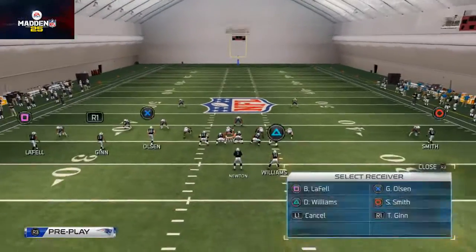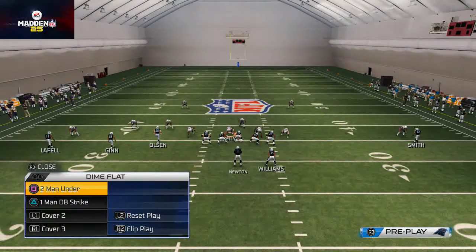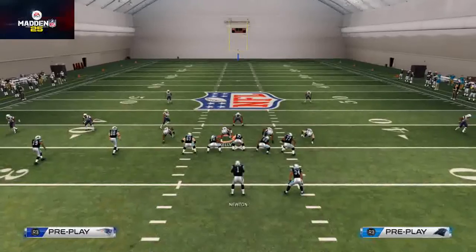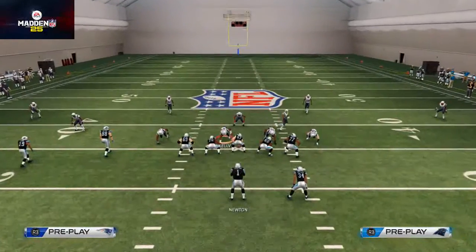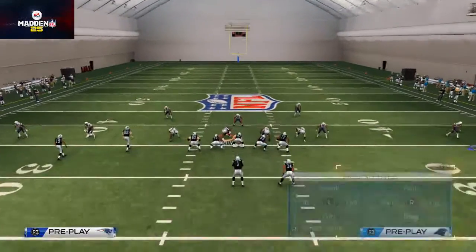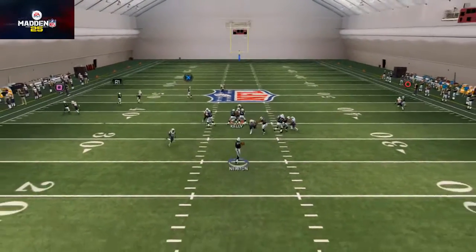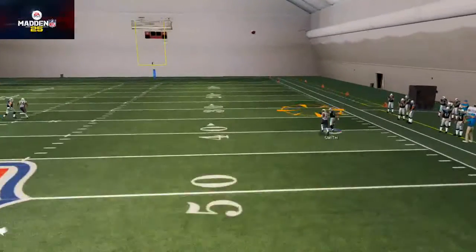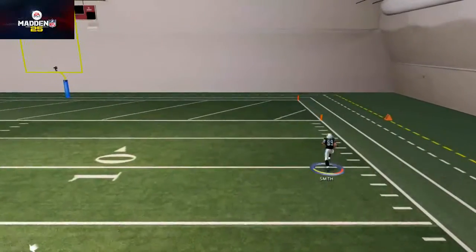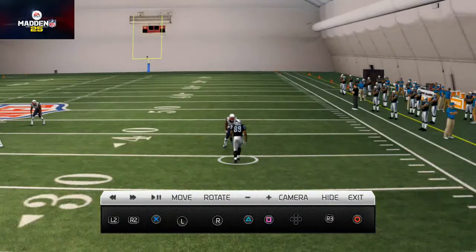Now I want to show you a situation where we get the right trajectory. We're going to make all those adjustments again and do everything exactly the same, but this time we're going to use a lob pass. They're pressing because they want to get aggressive coverage so the blitz can come in. Here I wait, and now I lob it over the top - and now see Steve Smith runs away from the corner and scores a touchdown for six for the Carolina Panthers.